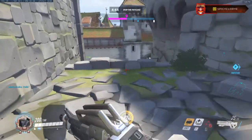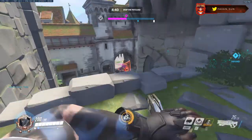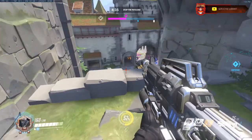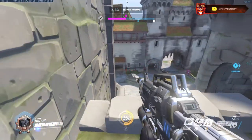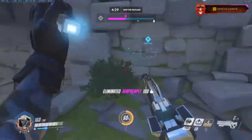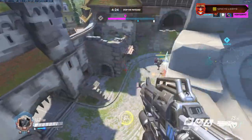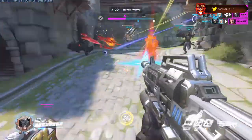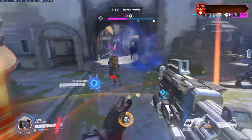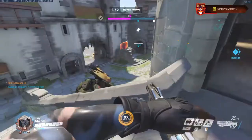Now that we've talked about mastering Soldier 76's pulse rifle, let's talk about positioning to get the most damage output and take advantage of your mastered ability. You're not going to have a lot of damage output if you're shooting at a Reinhardt shield or a Winston shield all game. One of the major things you have to understand as a Soldier 76 player is to position yourself in places where you are not shooting at shields but instead at other heroes.